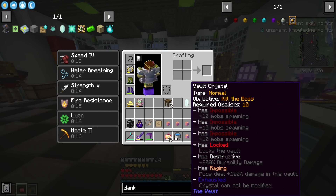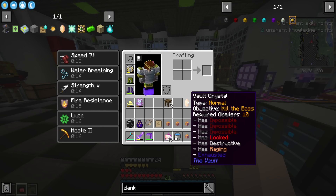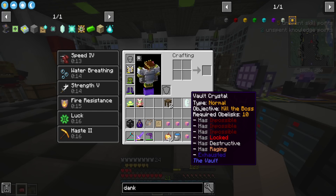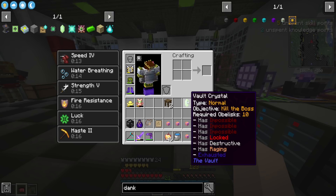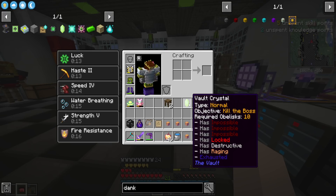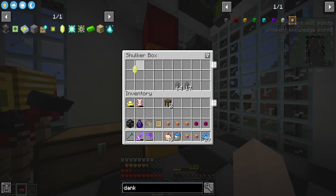We also got this crystal that's impossible, locked, destructive, raging, and you have to kill the boss — 10 bosses? This crystal seems terrible. There's going to be one kajillion mobs, it's going to destroy all your vault gear, the mobs are going to deal double damage, and you have to kill 10 obelisks otherwise you die and lose all your stuff. Maybe we'll hold on to this crystal for a rainy day.